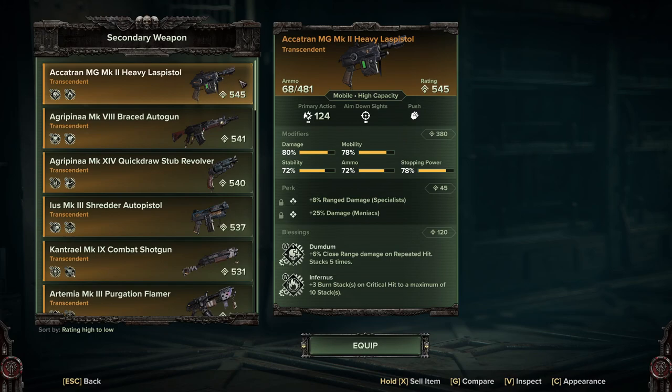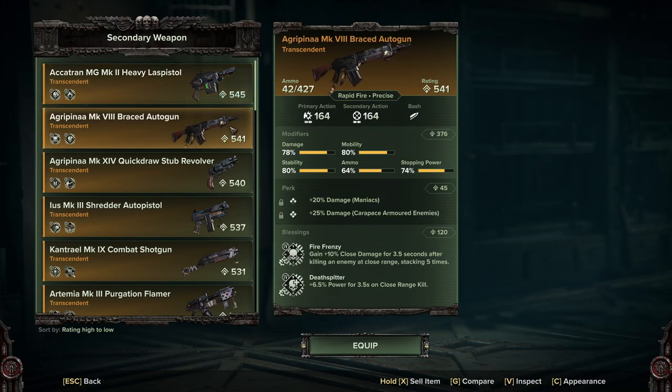As you can see, I've got Range Specialists with Maniacs. For the blessings, I'm using Dum Dum for close range hits stacking five times, and Inferno, which is burn stacks on critical hit — and again, you're going to be stacking up an awful lot of crit with this build. But if the laspistol is not your cup of tea, you can use the Braced Orsto gun. This is just going to help as a horde clear or to quickly gun down something you can't get close to. I've gone for Maniac and Carapace armor with Fire Frenzy and Death Spitter, so you can basically hunker down in front of a horde and absolutely shred through it.